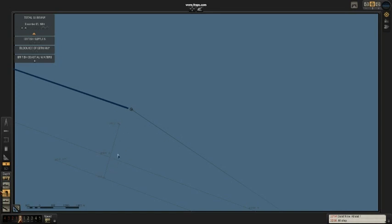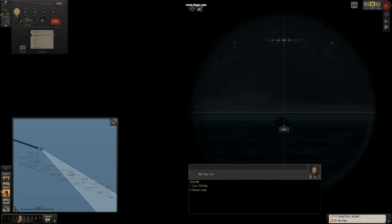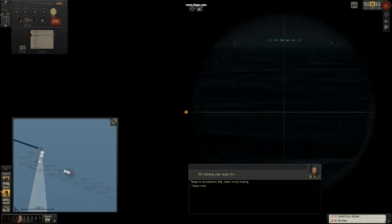I still have the B model of the Type 7, so I still have three torpedoes in the back, but in the back you only have one torpedo. What you need to do is set up a little bit differently than I showed in my first video. I'm going to line up my sub so it's facing the same heading as the ship I want to attack.